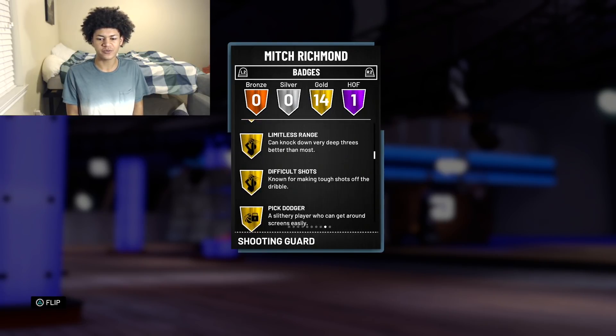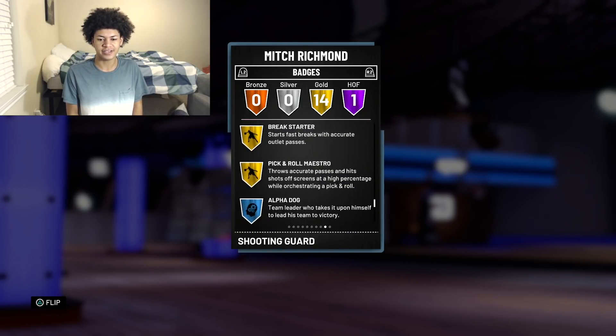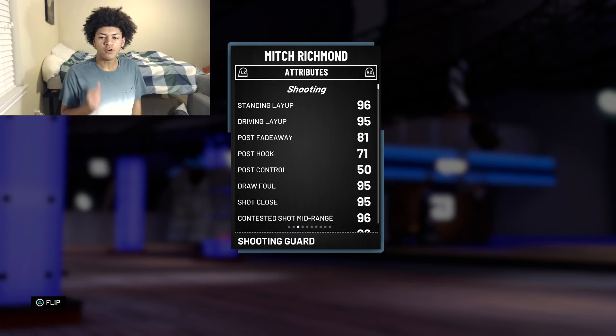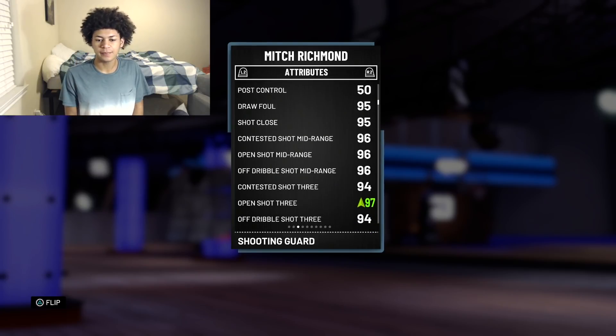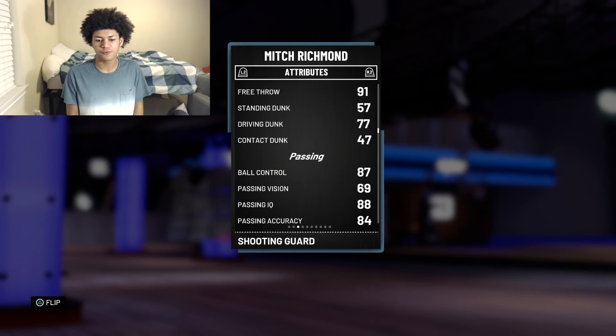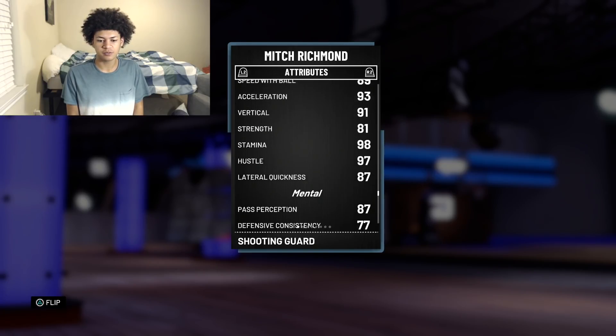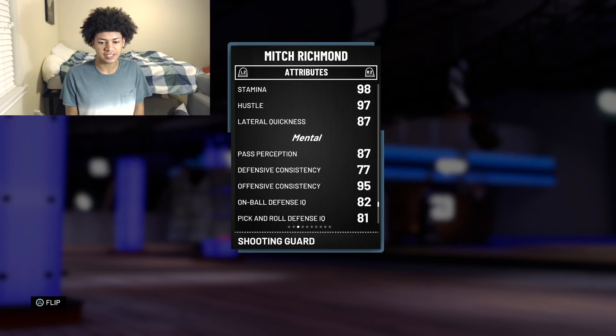He's a solid 215 pounds. Taking a look at the badges — one Hall of Fame badge, Tireless Scorer, as well as 14 others: Corner Specialist, Mid-Range Deadeye, One-Man Fast Break, Deep-Range Deadeye, Limitless Range, Difficult Shots, Pick Dodger, Lob City Passer, Catch and Shoot, Acrobat, Teardropper, Let Us Finish, Fast Break Starter, and Pick and Roll Maestro. Moving on to attributes — 96 standing layup, 95 driving layup, 96 open mid-range, 97 open shot three with the shoe plus Mike D'Antoni coach giving him a 99 open three. Without boost he has a 94 open shot three, 91 free throw, 77 driving dunk, 87 ball control — still very good. 93 speed, 89 speed with ball, 98 stamina, 87 lateral quickness. Defensive consistency is 77 — his defense ratings aren't great, but we'll see how he performs in gameplay.